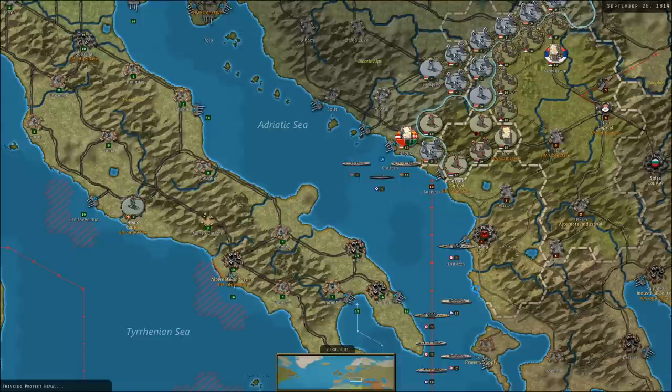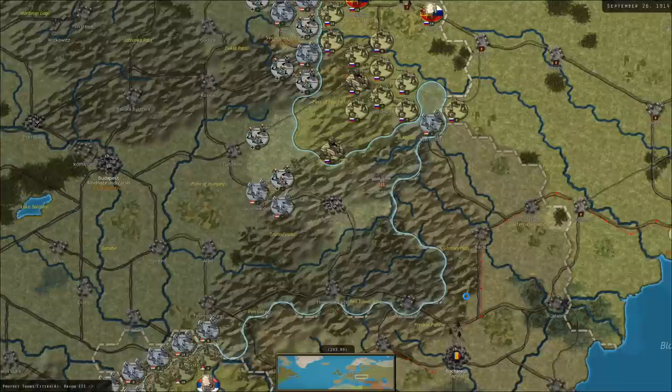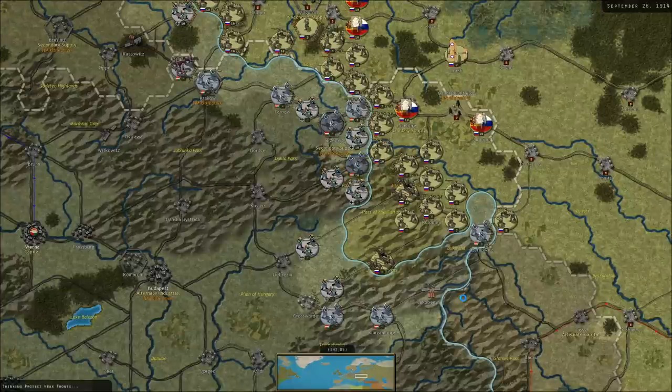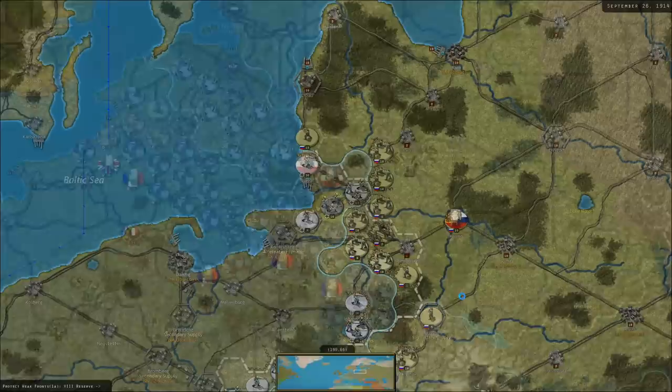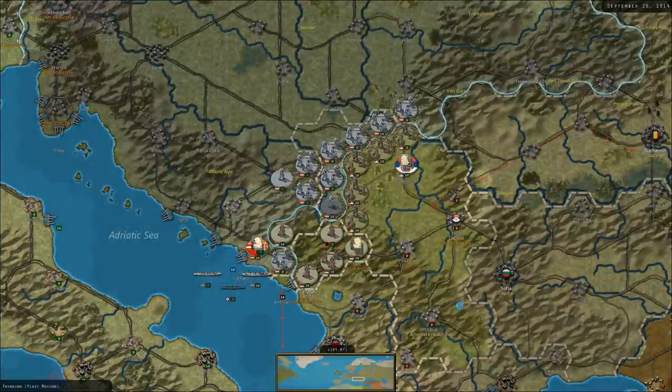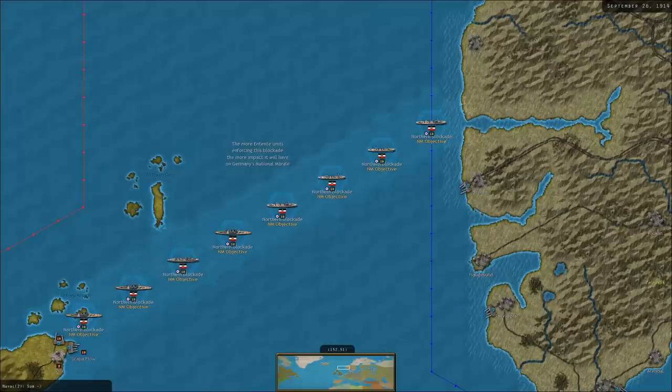This could be interesting if the Austrian Navy is forced out of harbor — maybe I could engage them and get some nice national morale perks. Some reinforcing is going on. German subs are also testing our blockade line by the looks of it.